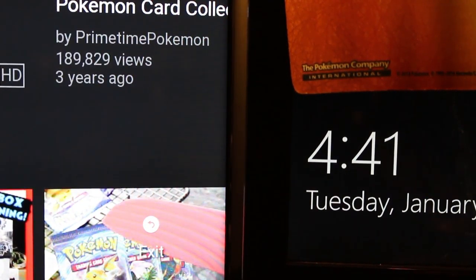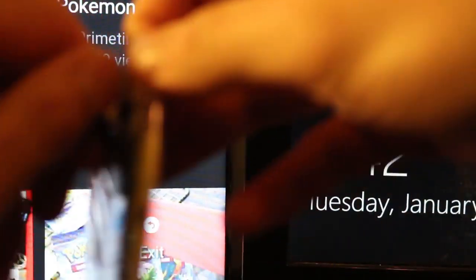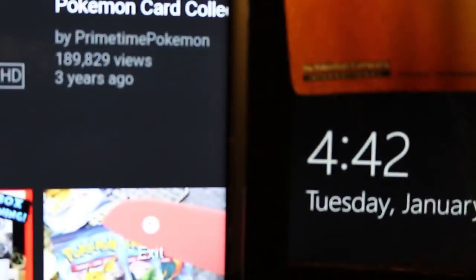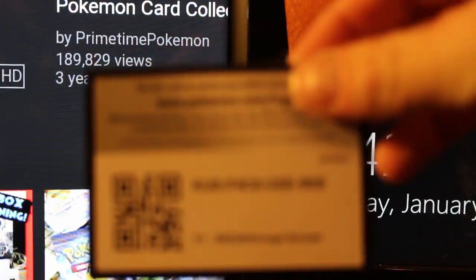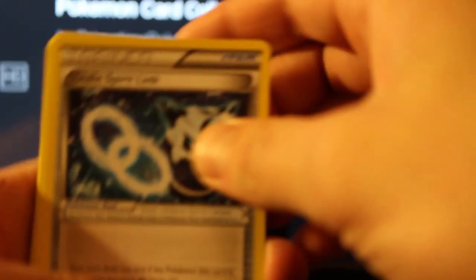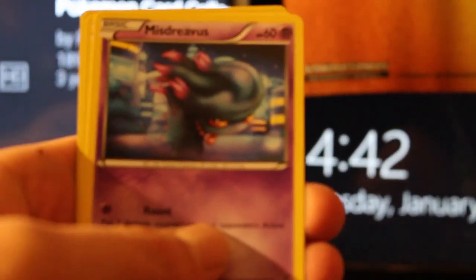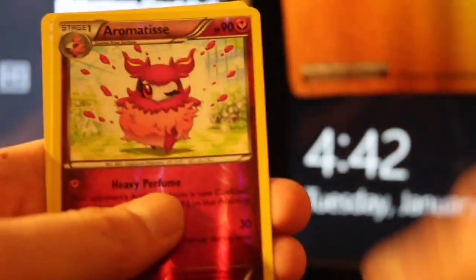I'm just going to try and keep it organized, because whenever I do these openings it's just kind of a shit show. So we'll go Breakthrough. We got TCG Online Code. So we got Glalie, Glalie Spirit Link, Dedenne, Super Rod, Axiu, Flabebe, Swablu, Misdrevis, Skiddo, Reverse Aromatisse, and a Hawlucha.